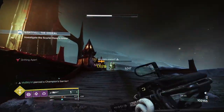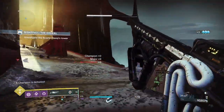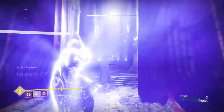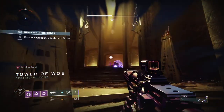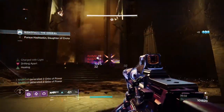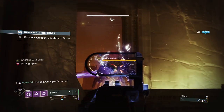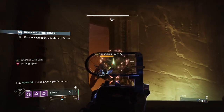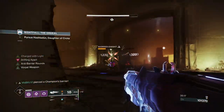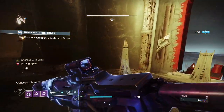Once you take down the barrier champion, there'll be another barrier champion up ahead — yes, another one — which is the most annoying barrier champion throughout this entire area. I like to use my super to take down the adds and then take down the barrier champion, since these acolytes love to play hide-and-seek and throw fire randomly, and they can kill you as well.